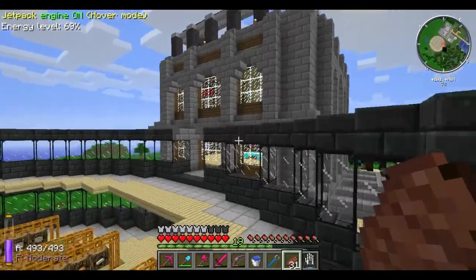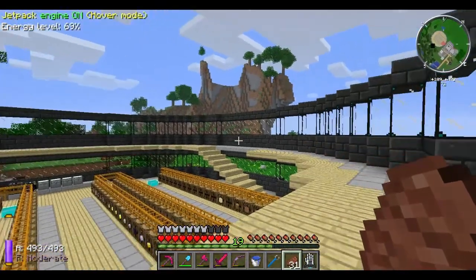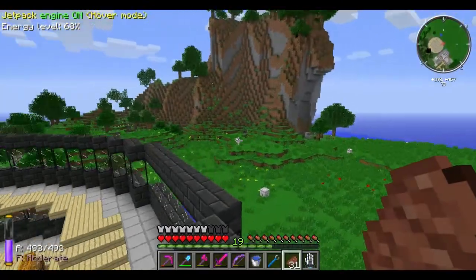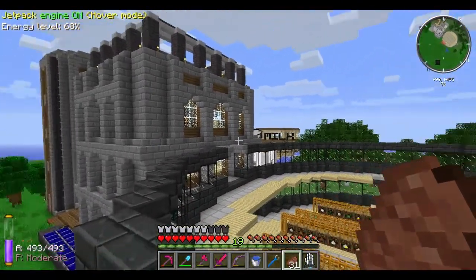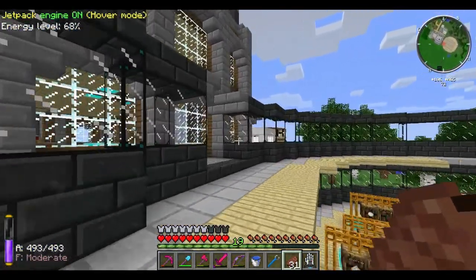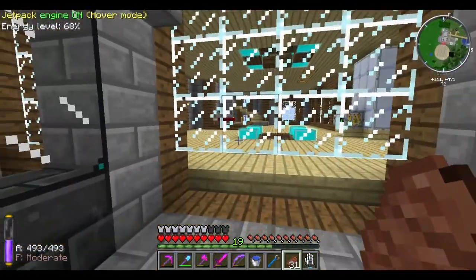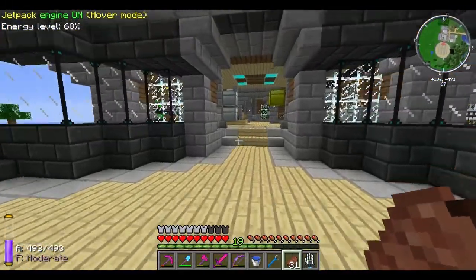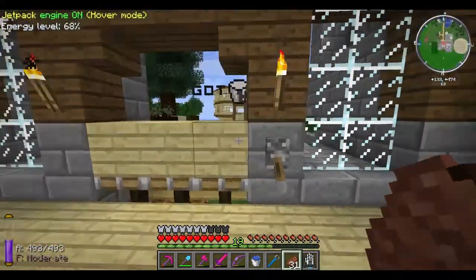Our newest addition here, a second level - walls completed. I kind of stopped here because I'm not sure what I want to do next, whether I want to take this up another floor or start with the roof. I know I want to do a dome before the roof. I also want to connect it to the building here, knock these windows out, and make that a doorway just like we have down below.